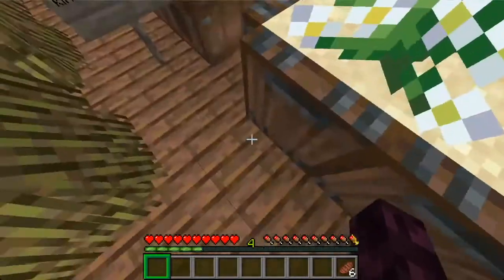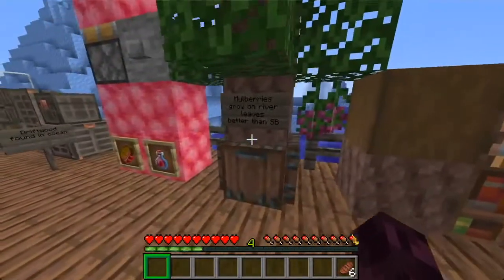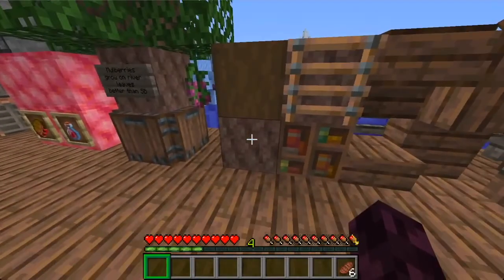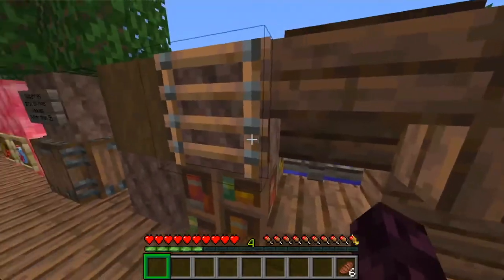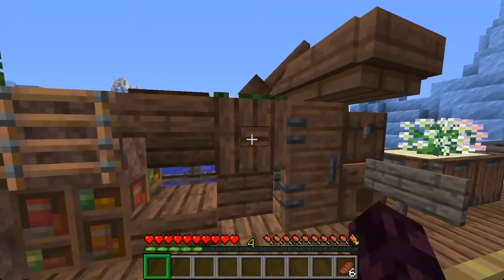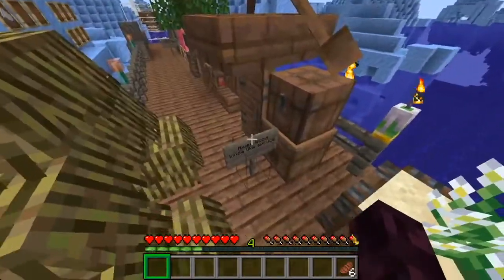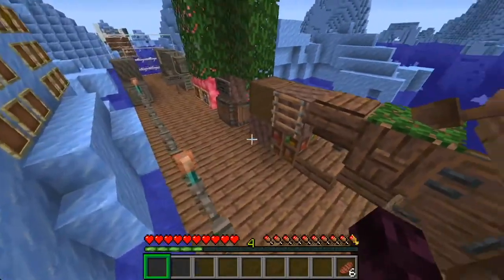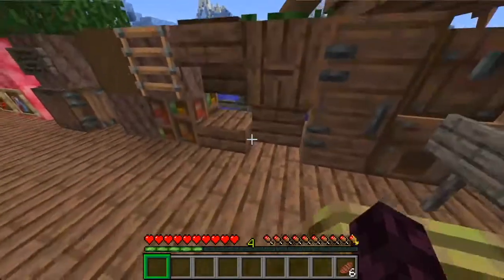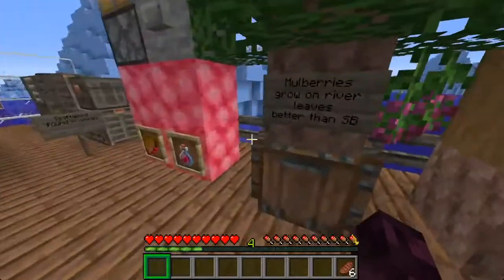You might be wondering what this new wood is — this is Riverwood, and it looks kind of like spruce. You can see we have all the variants: the log, the stripped variant, the wood, the ladder if you're using Quark, bookshelf if you're using Quark, stair, slab, vertical slab if you're using Quark, vertical planks if you're using Quark, button, door, chest if you're using Quark, boat, and hive if you're using Buzzier Bees. They really did all the variants here.